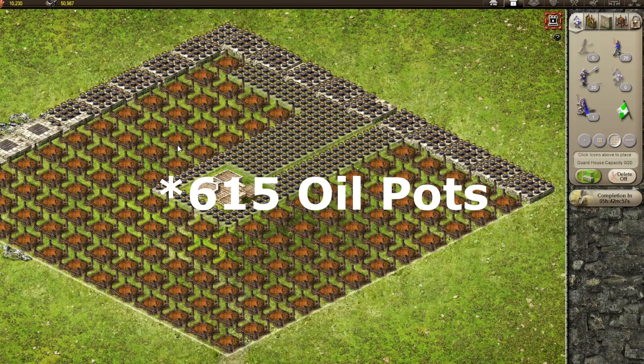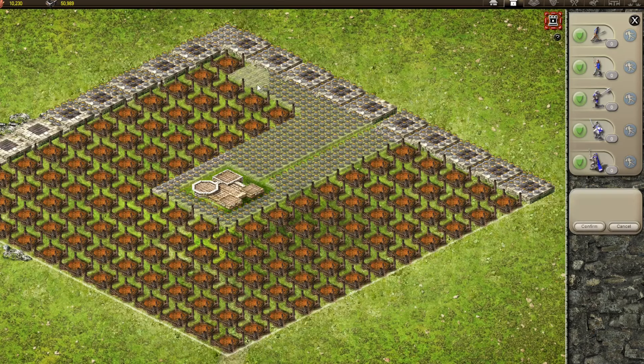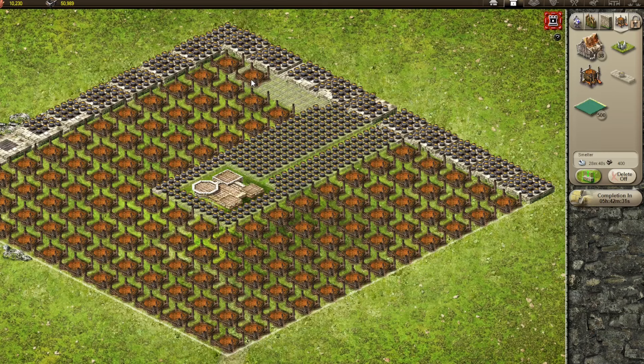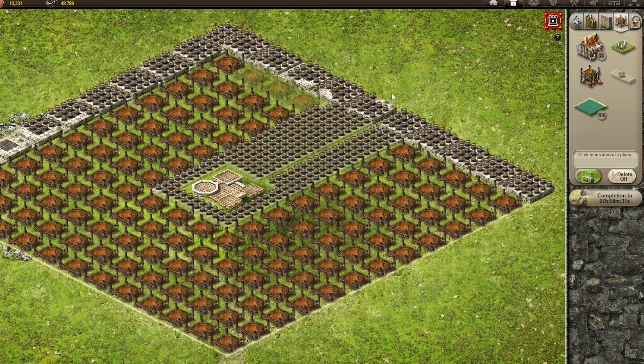Maybe it's 650 oil pots — you could mess around with this. As you delete these stone walls and replace them with oil pots, you can probably fit a little more. I get 15 more oil pots from that. So this is maximum efficiency. You can put them here — this or something like this will be maximum efficiency.